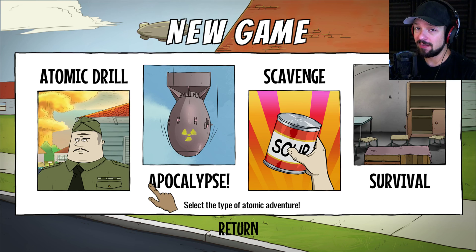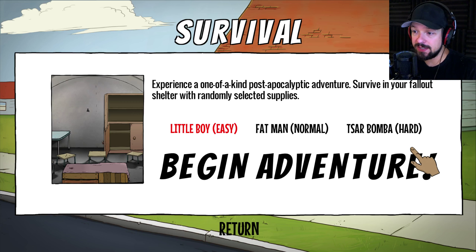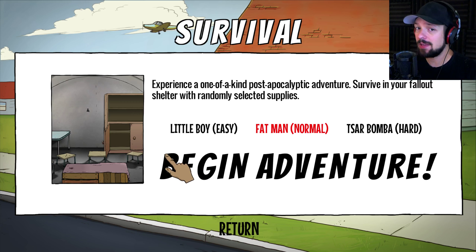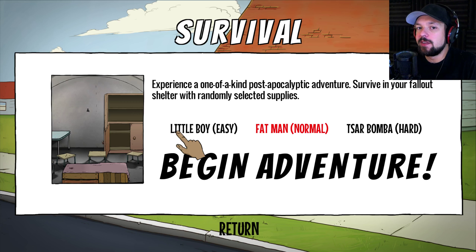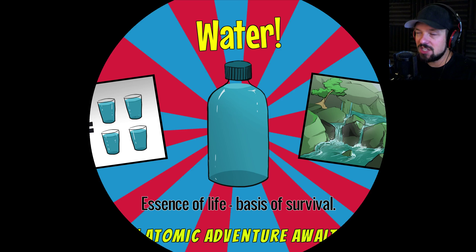Playing the survival mode is just half of it. What the survival mode does is take away the stress and randomly select supplies for you to survive with. We're going to do that on the Fat Man, the normal difficulty. The Little Boy difficulty gives you every single item in the game and is very easy — great if you want the achievement without too much struggle, but we're going with normal.